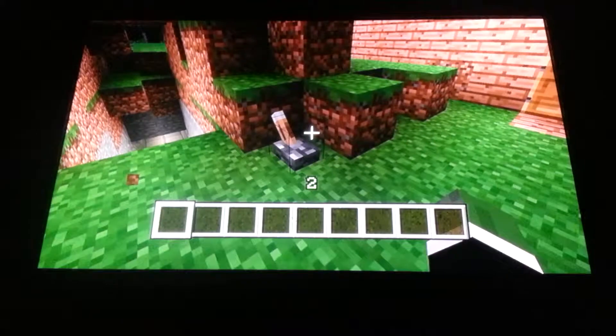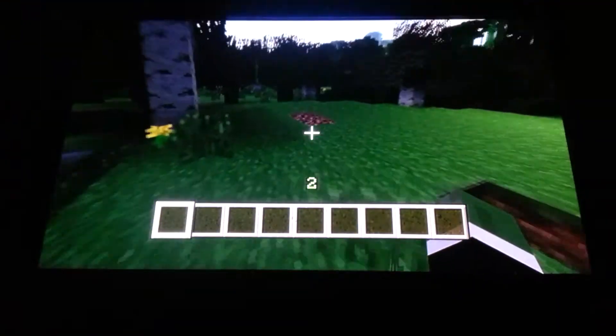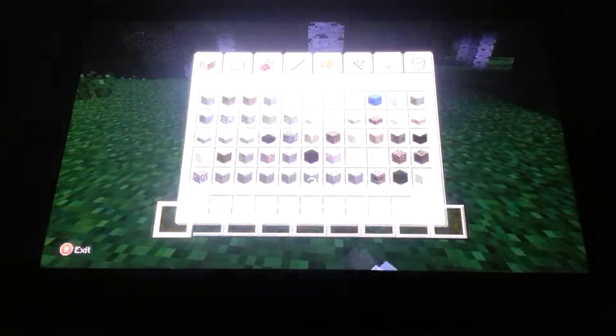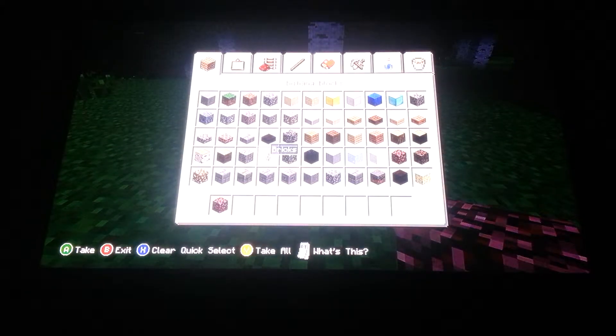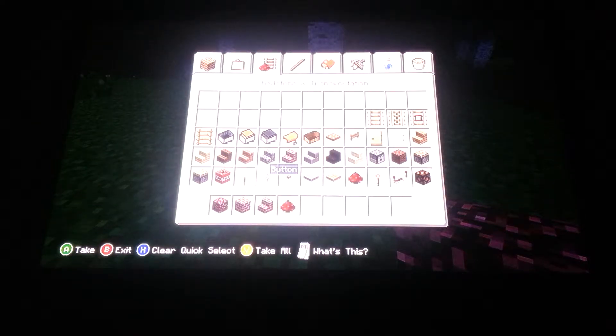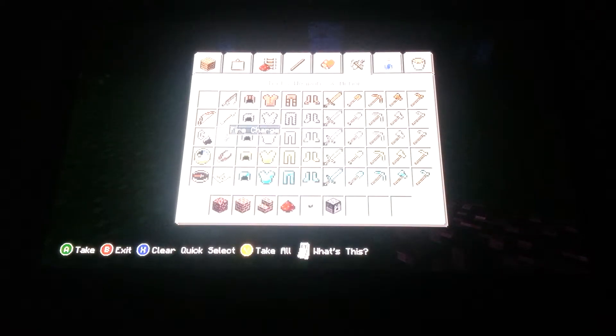Go up here. Alright, so as you can see here, first we're going to need some netherrack, some bricks, brick stairs, redstone, a button, and a dispenser, and a couple of fire charges.